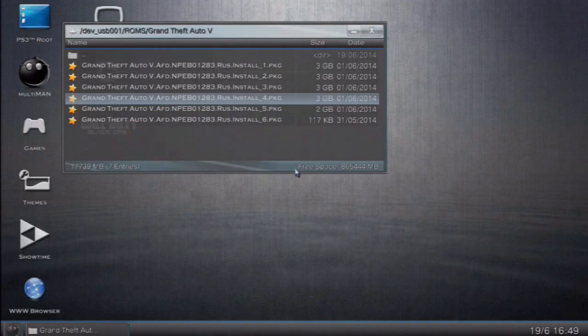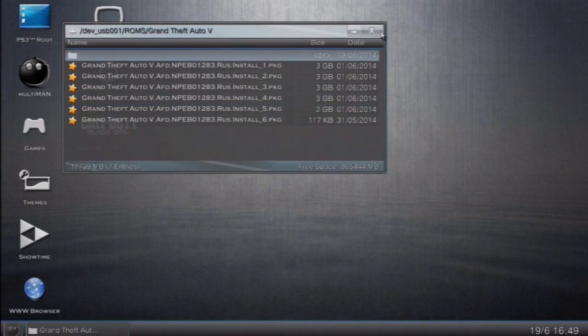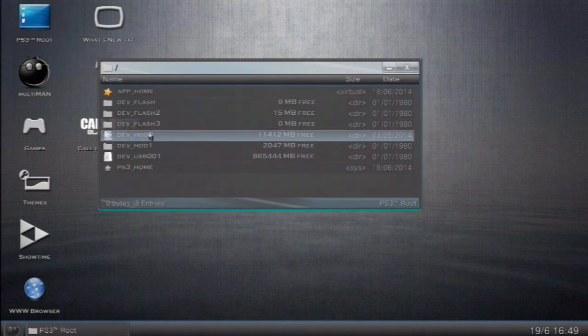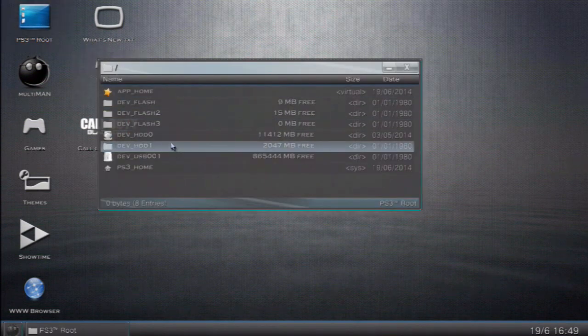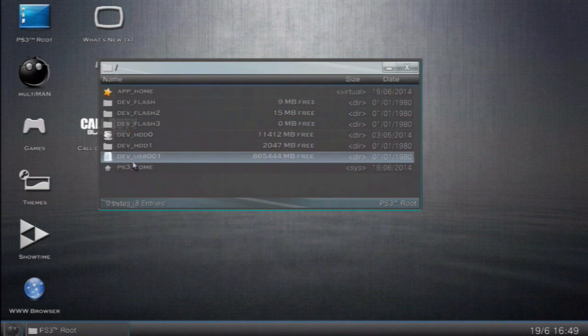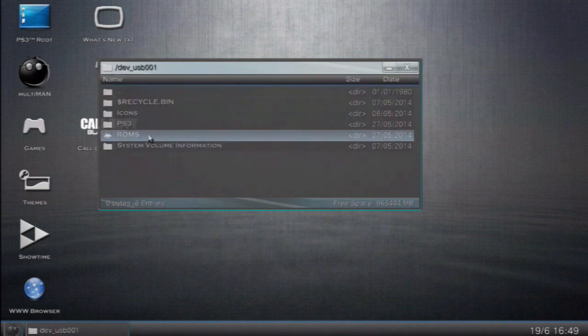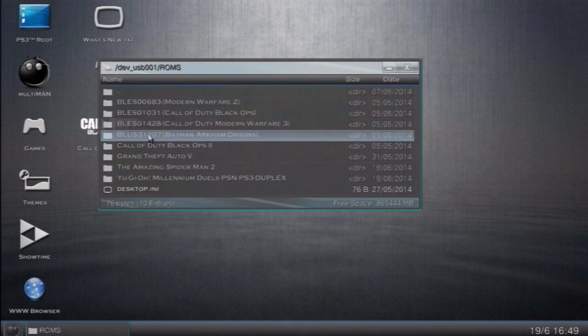When you're in multiMAN, push Start and Select to exit that overlay. Then open 'PS3 Root' — that's what it says, it's hard to read from here. Find 'USB 001' or '0001' or it could be '000', open that, find your ROMS folder — it will automatically have an icon.